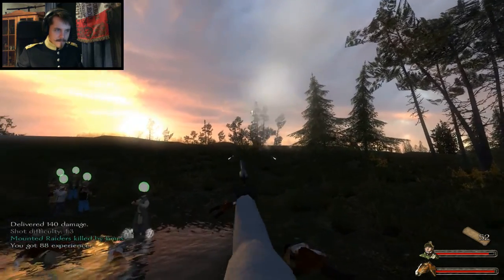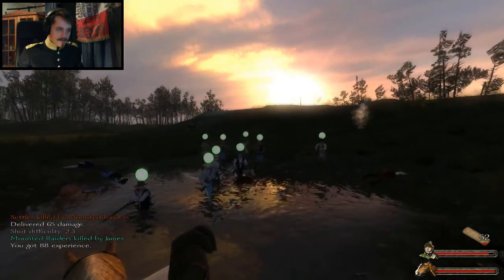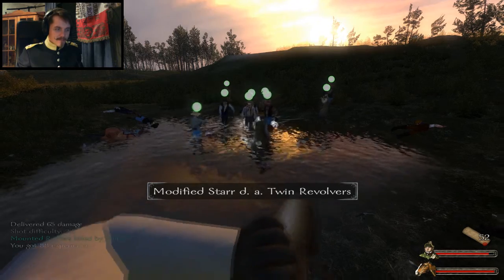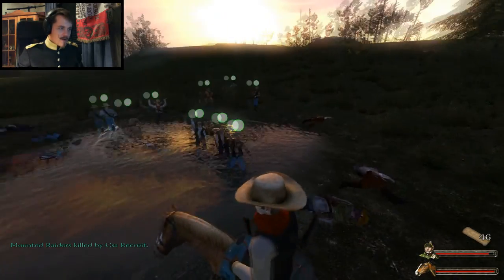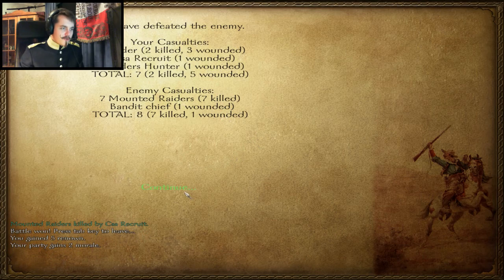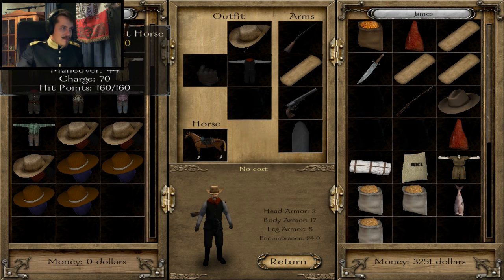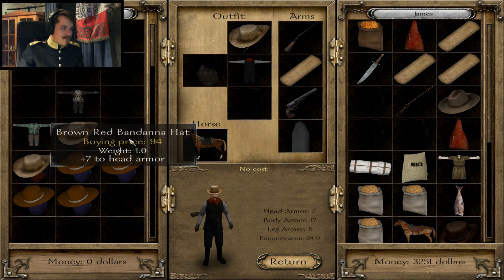I'm the best gunslinger in the west. It looks like we lost quite a few people - it takes an awful long time to reload those pistols. Yee-haw! We lost two men. Is this a good horse? Mexican blonde chestnut - speed 52, maneuver 44, maneuver 50, charge 70. We'll take some of this, we can sell it. We have a cotton bale, we need to sell that crap.